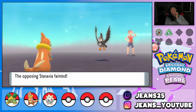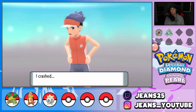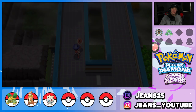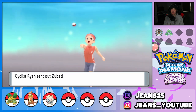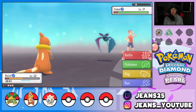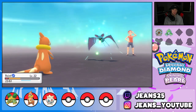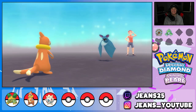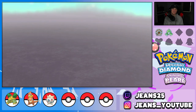Buizel's been a big part of this squad ever since he learned Water Gun — he hits a lot harder and holds his own in battle. He takes out a Staravia and gets a decent amount of XP. We keep moving forward on Cyclist Road. We have one more trainer — I thought there were five but there might be six. A lot of them don't have many Pokemon so it's basically free XP and free cash, especially when they only have one Pokemon.